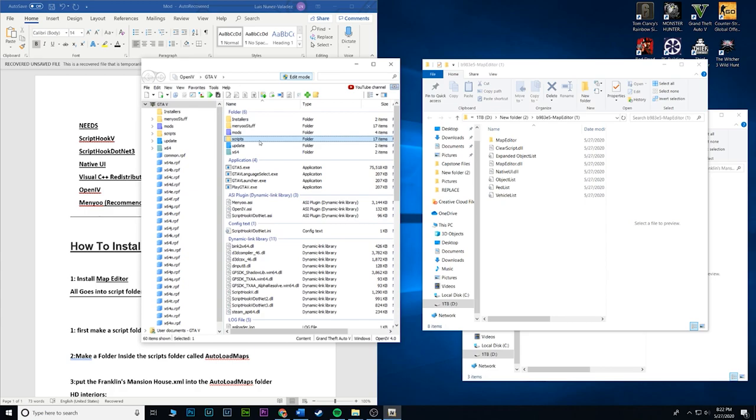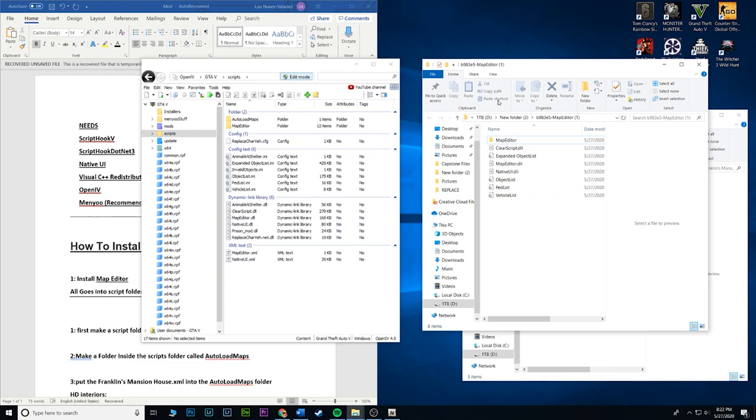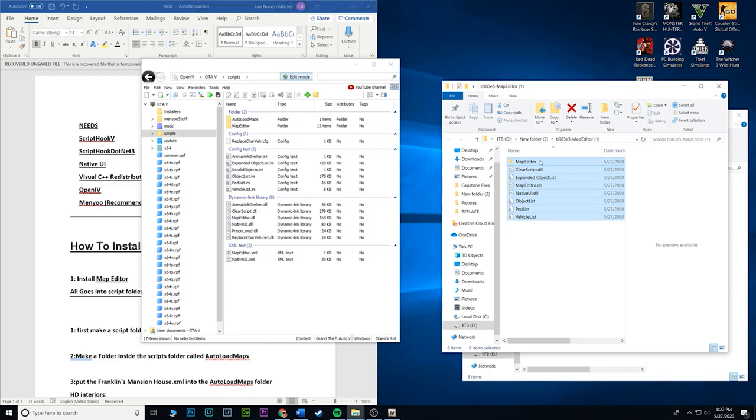Once you have an empty scripts folder, go ahead and open the map editor download that we got online. Go ahead and highlight every single thing and drag and drop — that's it. Alright, that's it — map editor is installed, you are done with that, it's out of the way.